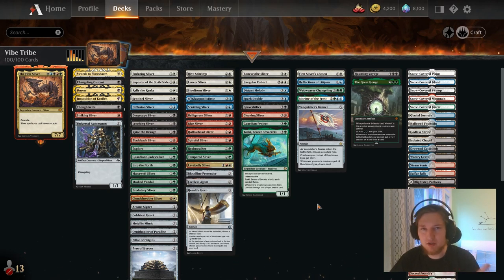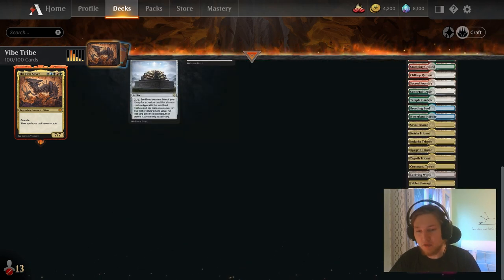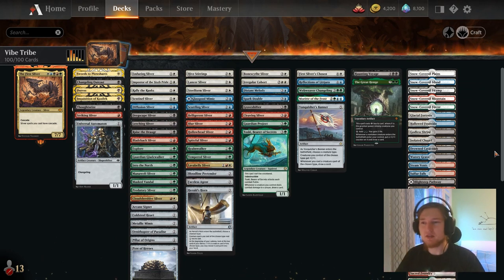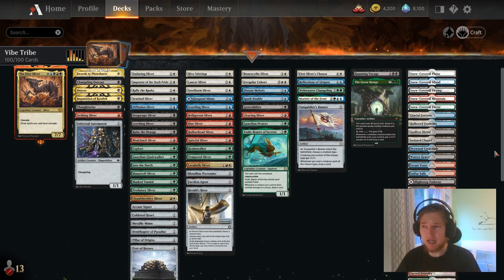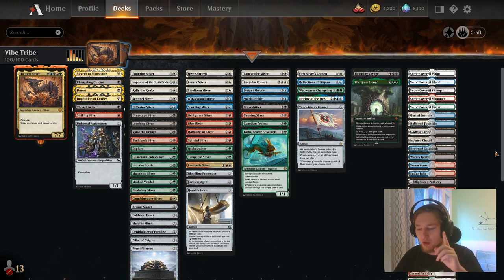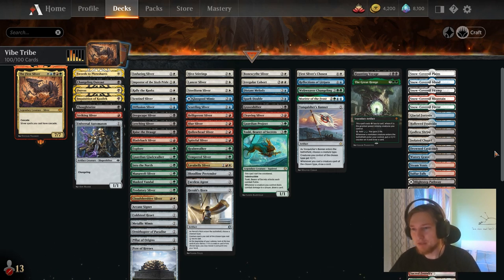On to the mana base. I run all the shocks, I run all the checks, I run one of each snow basic. I also run Terramorphic Expanse and Evolving Wilds to fetch all the Triumphs, basically ensuring our check lands come in untapped as often as possible. I'm not running Field of the Dead because if we ever draw it, we just can't cast the First Sliver on curve. And I'm not playing the World Tree because it fixes mana at a point where it's already irrelevant — your mana base needs to fix your colors from turn one to five, and World Tree only does that from turn six onwards.